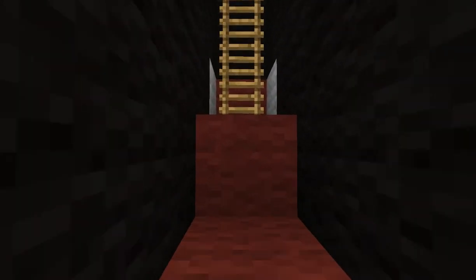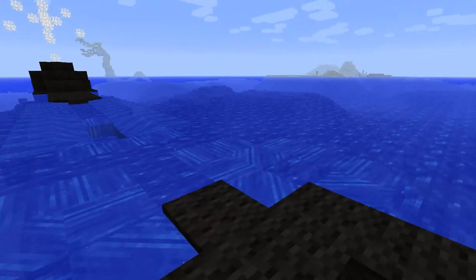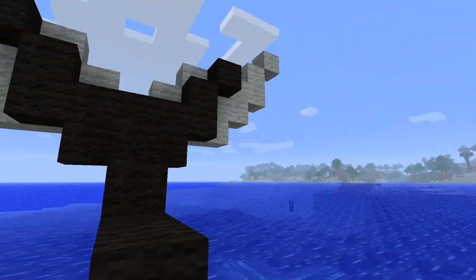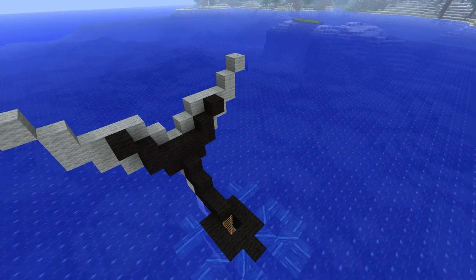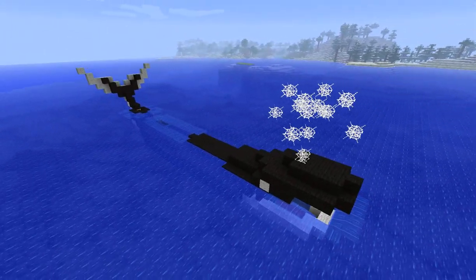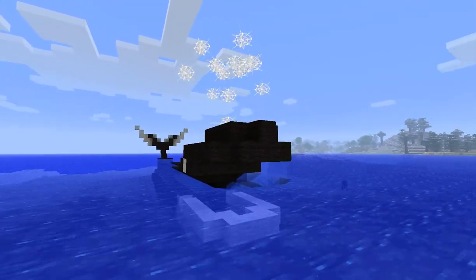And then you can actually get out of the whale up his backside. There you are, the whale with flippers. See the front? There you are — a whale in Minecraft.